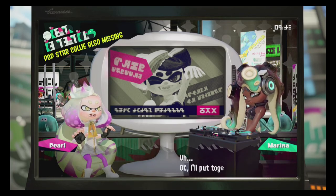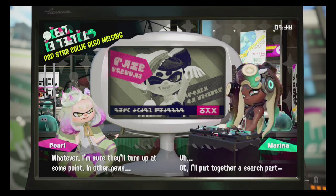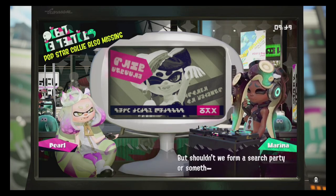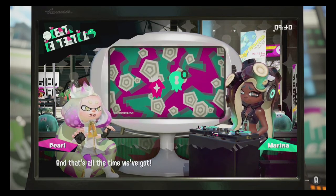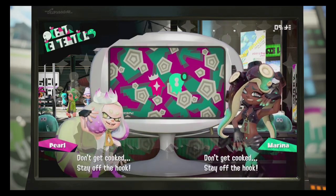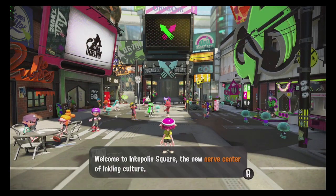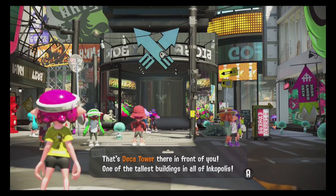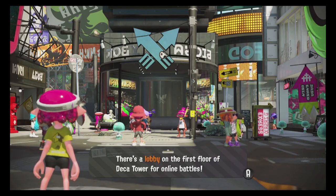They added the Dualies as a new weapon type, as seen in the original trailer. That's really the only new weapon type, and the cool thing about them is that you can dodge with them. They're like a better ranged version of the Splattershot Jr., similar to the Enperry Dualies, with two shots of fire and better accuracy thanks to the dodge mechanic.